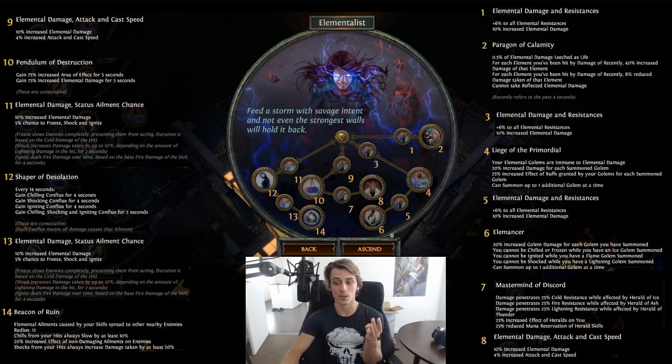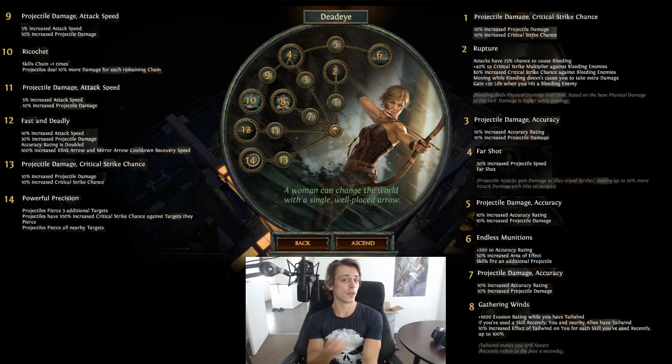25% increased effect of buffs granted by your golems for each summoned golem, and 20% increased golem damage per golem summoned - stacking those is quite a lot of damage. With Elemancer you can summon additional golems. The elemental immunity passive - cannot be chilled or frozen with ice, cannot be ignited with fire, cannot be shocked with lightning - is a nice convenience but not a reason to take it on its own. Overall, Elementalist hasn't got me very excited compared to others.